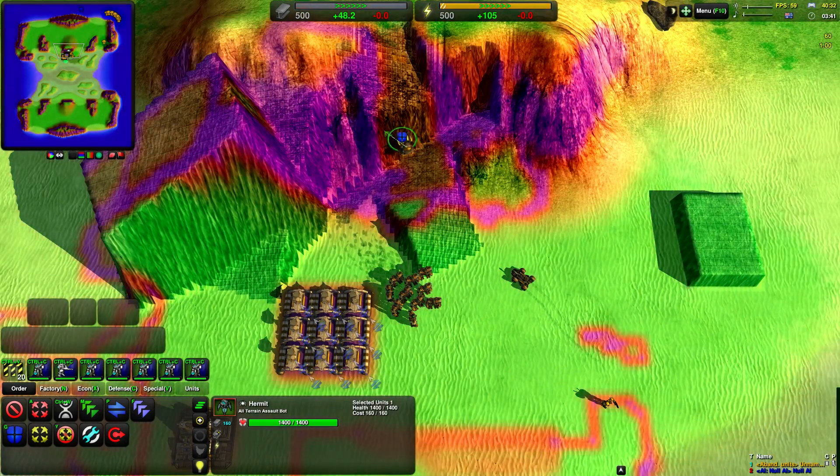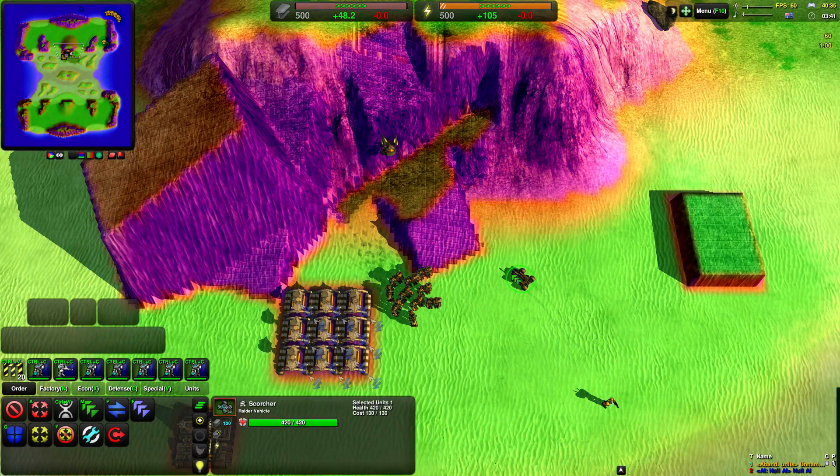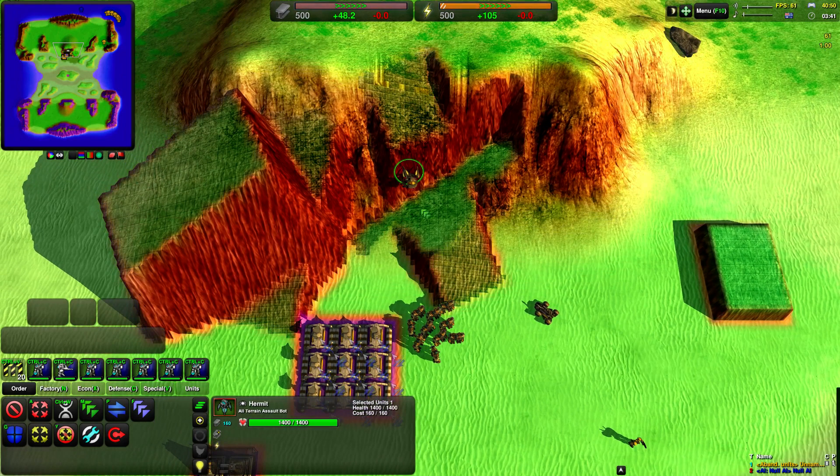If you want to check which units can walk somewhere, press F2 with them selected and it will show their pathing map. Purple means you can't go there, and a darker colour means that you slow down. My glaive can go on the hash texture, my vehicle can only go on the more open one, and the spider can of course climb everywhere.